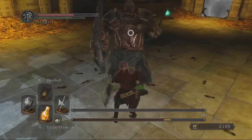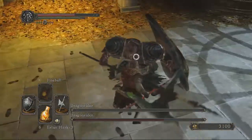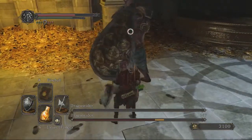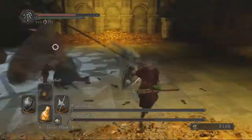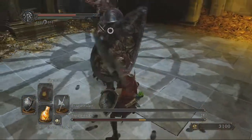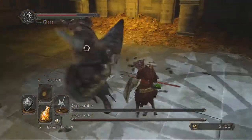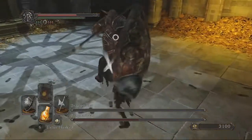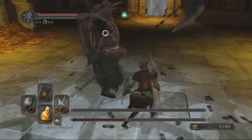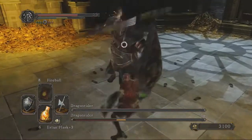Just using the normal halberd here. I'm not sure how much it was upgraded — I think I have it at plus seven, maybe plus six. It's a decent weapon but it's not my Claymore. My Claymore's plus ten now — Claymore's the boss. Put the Leo Ring on and it just wrecks. Nothing too much to say about this boss really. It's just like the Ornstein and Smough boss fight from the first game — dealing with two targets at the one time when they're both quite dangerous makes it significantly harder than dealing with one.